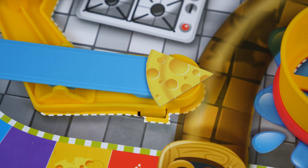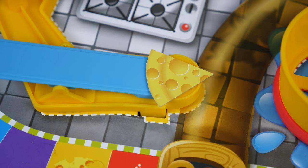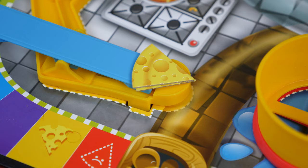If you land on a moon cheese space, place one piece of moon cheese onto the moon cheese teeter board. If any moon cheese is already there, stack all of the pieces together. If you land on a trap space, you get to try and trigger the trap.